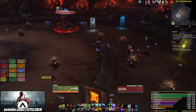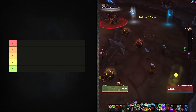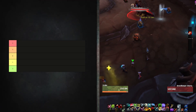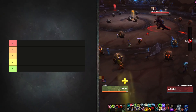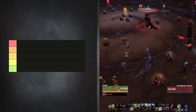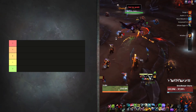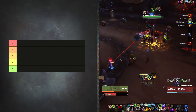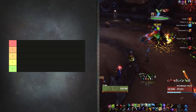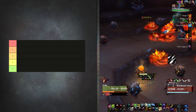Before we get into anything, let's establish all the rankings. S tier is for specs that are just overpowered, doing incredibly well — the meta specs. A tier is for specs doing really good. B tier is for specs doing really good but may not have everything A or S tier specs have. C tier is for specs that are just doing okay or are pretty niche. And D tier is for specs that need buffs and/or reworks.